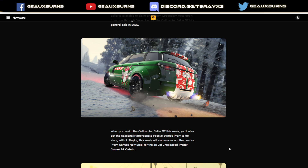The Baller ST is available free through December 29th. This week will also lock in a livery for the unreleased Comet S2 Cabrillo — I don't know when that's coming out, but whenever it does, if you were playing GTA Online this week, you'll get the 'Santa's New Sled' livery for that car. I'm guessing it's coming maybe a week from now, since it's still the holiday season — though it would be typical of Rockstar to release it after the holidays.